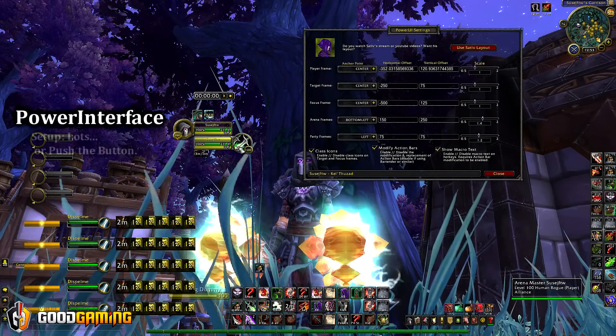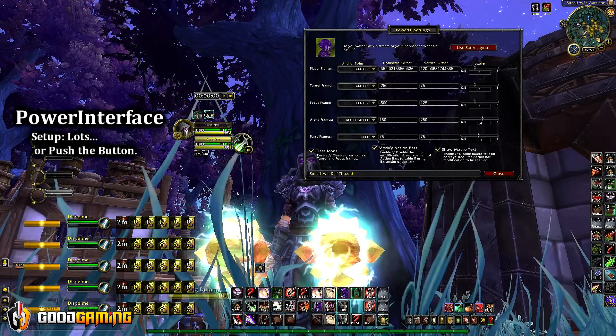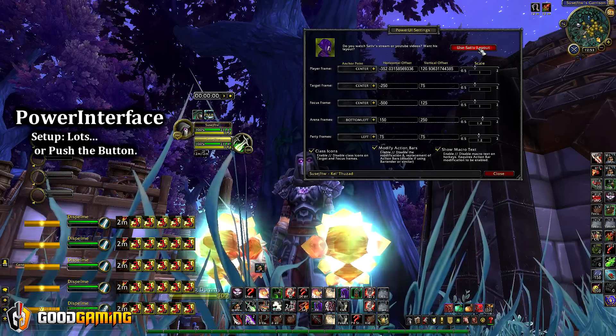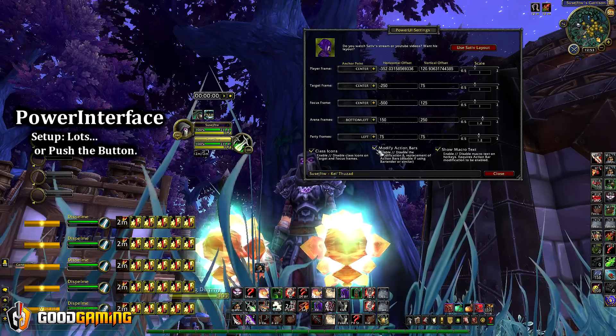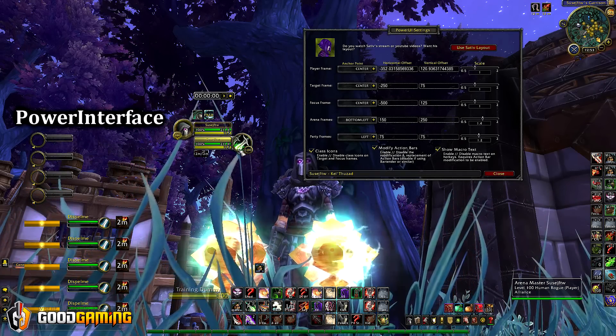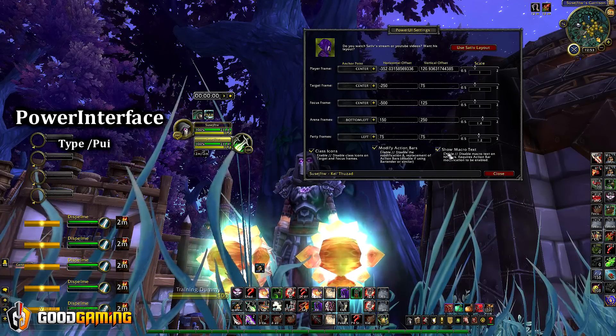Power Interface is what I use to move my bars and hide all the stuff I don't want to see. You can actually use my exact layout just by pressing this button here — that's all it takes. You can also disable the action bar modification, the class icon showing, and you can turn off the macro text here to make your bars look neat and clean.